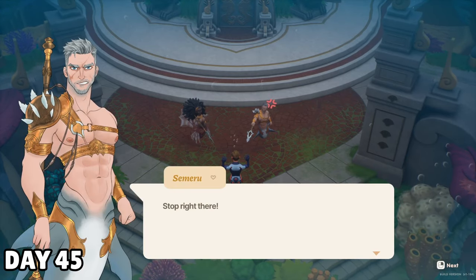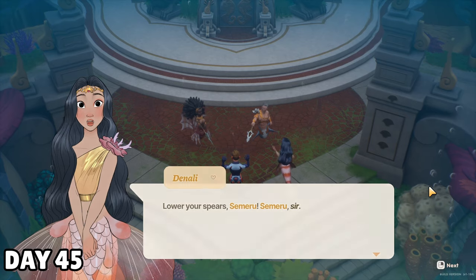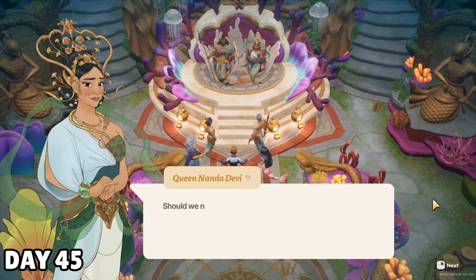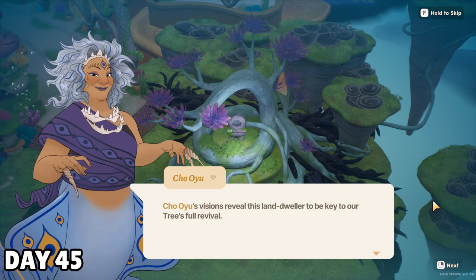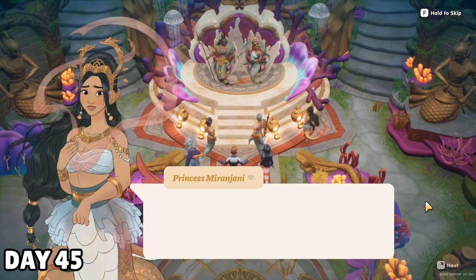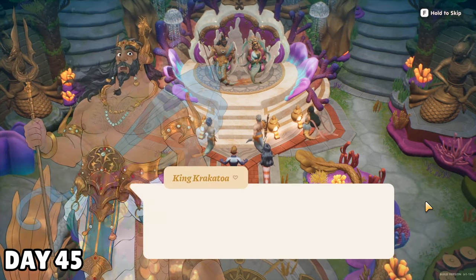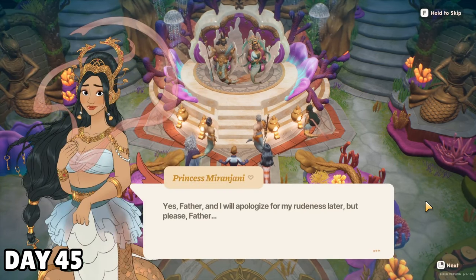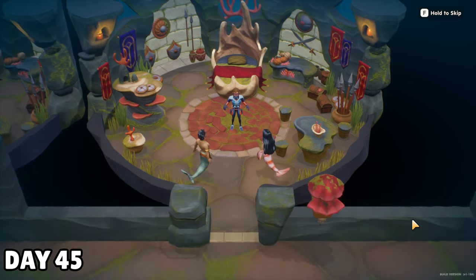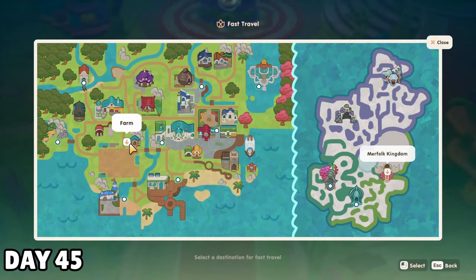After the puzzle, I headed inside where this absolute jabroni tried to threaten me before Denali — one of the Merfolk I encountered a few weeks ago — stood up for me and helped me get access to speak with King Krakatoa and Queen Nanda Devi. These two were not fans of surface dwellers, but Ursula over here told them that I was the key to restoring their withered coral tree. I was set to be banished before Princess Miranjani appeared to save my bacon by basically saying the exact same thing. Denali and Agung showed me to the barracks, but since there was a fast travel spot inside the kingdom, I just peaced out back to my farm for the night. This is so cool.